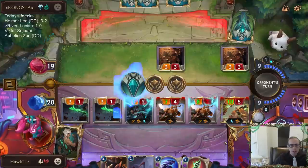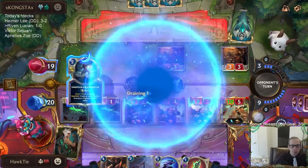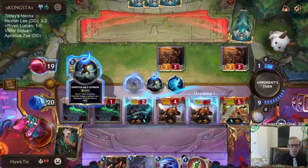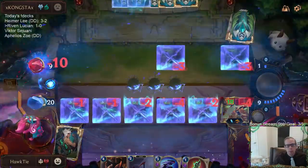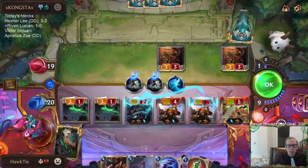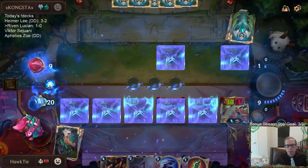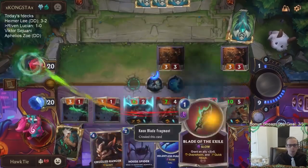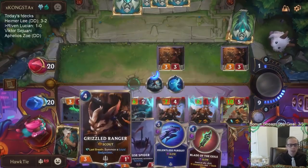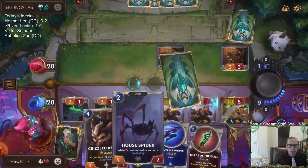They have double Withering Wail. I think we win if that's just their plan. We still win — they're at 9. Except for Relentless Pursuits. Yeah, we're good. We get to even play other things in addition to what's in play.